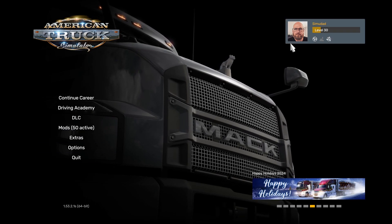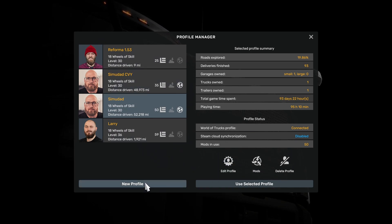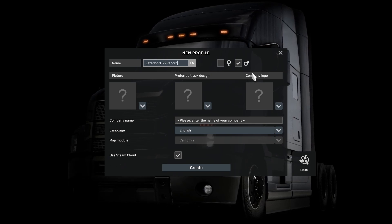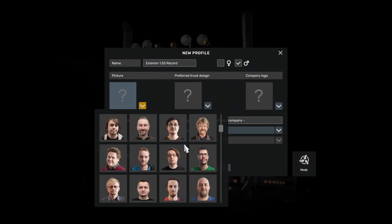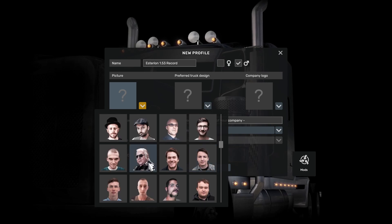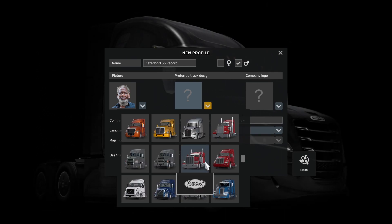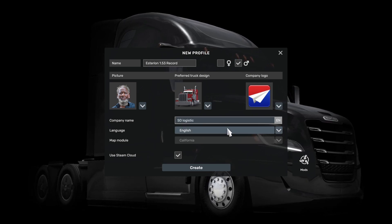Come over to the top and click on Profiles. Click New Profile. I'm going to call this 'Estalon 1.53 record.' Select your appropriate or preferred gender, select a picture, and set up your truck and company logo as you like — I'll go with Peter Bell and SD Logistics BTC.